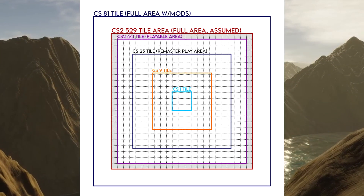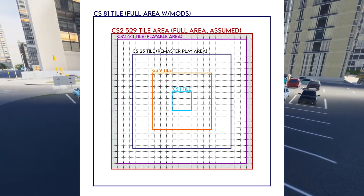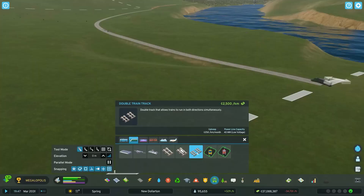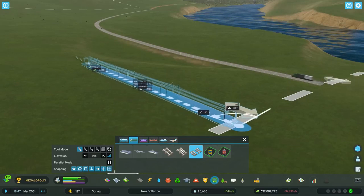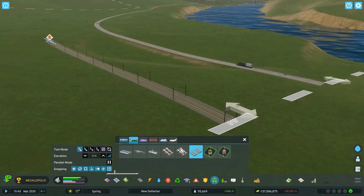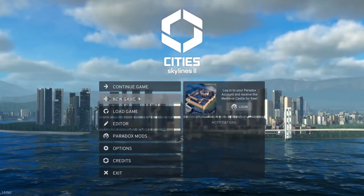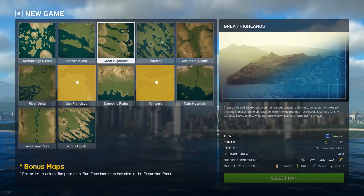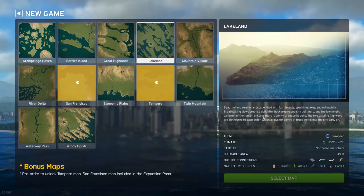I borrowed this image from City Planner Plays. If any of you were sad about the total map size being smaller despite the scaling difference, then just look at this. Imagine how big the map will be when we get a new Cities Skylines 2 version with the 81 tiles mod. This image breaks down the total size difference perfectly. How many tiles would that be for an 81 tiles mod? I don't know — maybe 600 plus tiles? 800? It'd be crazy. I know this is a short video and I'll add some gameplay and a longer video later on down the line.